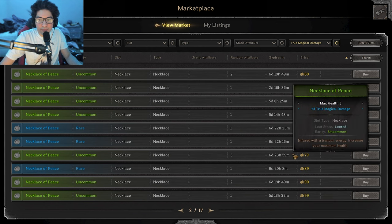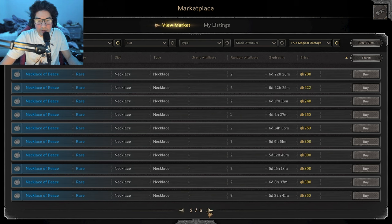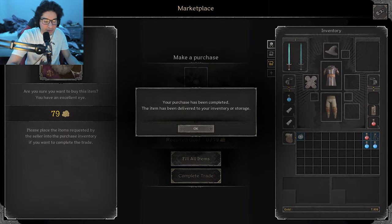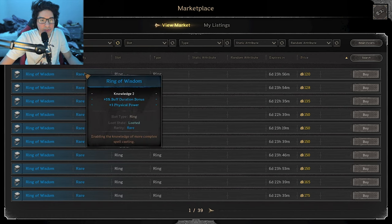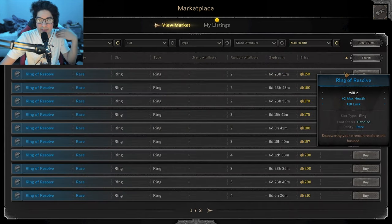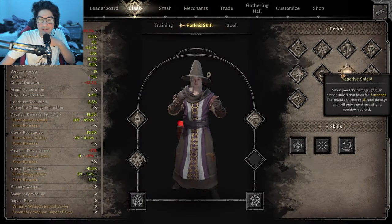For the necklace, I go with a necklace of peace with plus 3 true magical damage. The rare version can be up to 4 times more expensive than the uncommon one, so I get the uncommon one for 79 gold — I'm just losing out on 2 extra health. For the two rings, I pick up whatever stat I need most to complete the build, so I buy the cheapest rare ring of wisdom and ring of resolve. Finally, for the spellbook, they're all pretty cheap, so I just pick up the cheapest rare spellbook on the market.